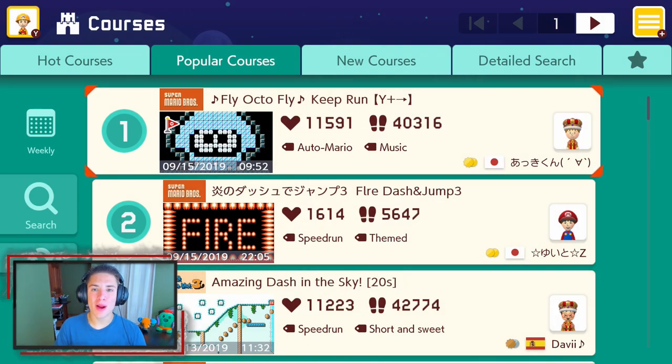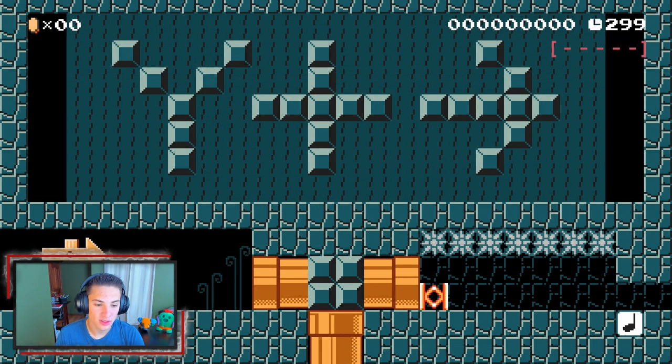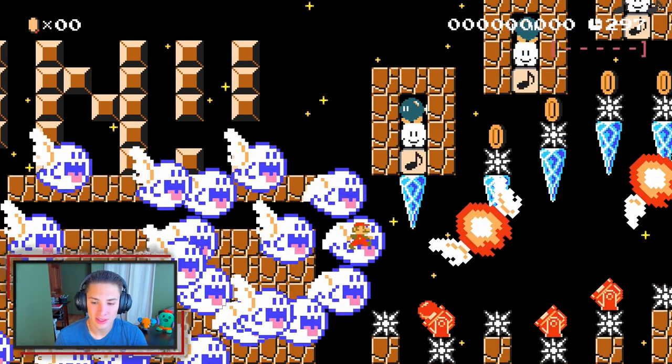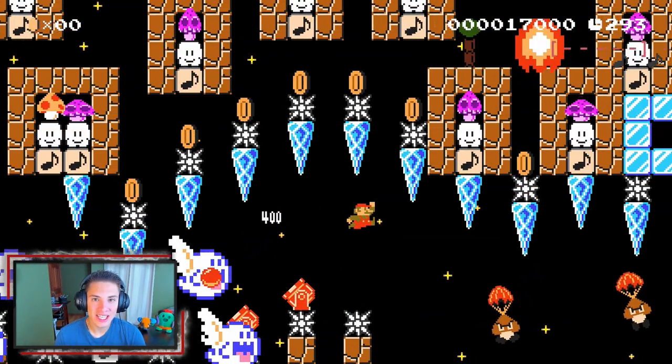In today's video we are back doing some popular courses and I'm actually hyped for this because we got a whole new refreshed list. We're starting off with the first one called 'Fly Octave Fly' — it's an auto-run. As it says up there, all we have to do is hold down the run button and hold to the right. Look at this — this is crazy.